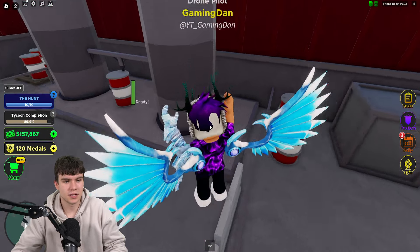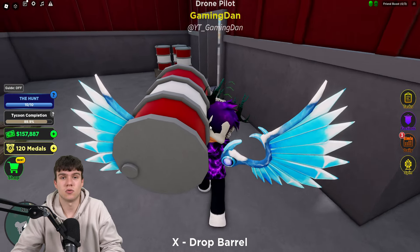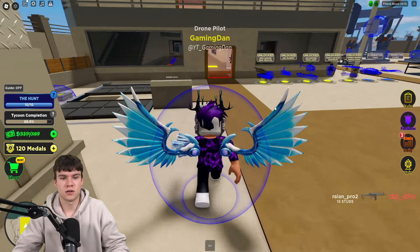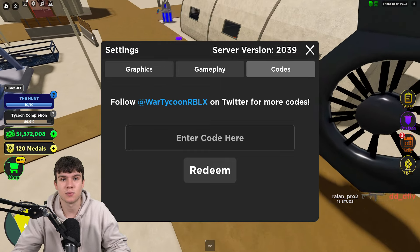I do have a lot of working codes to cover today inside War Tycoon, so we can't spend all the time collecting oil barrels. Let's get into all the newest codes right now. If you don't already know how to claim codes in War Tycoon — go to the left, click on the settings button, then the code menu will come up, and click on codes right there.